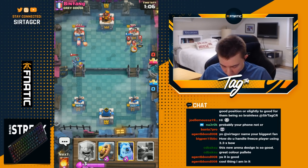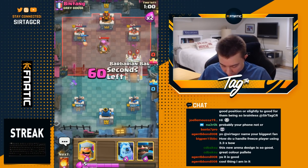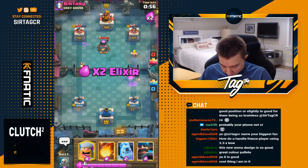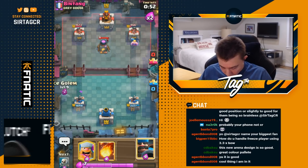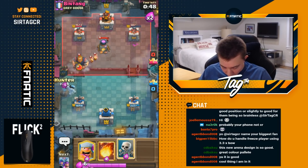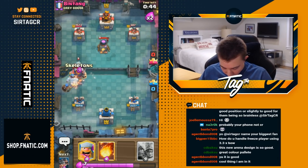He's gonna Mega Minion and then he doesn't Furnace. That's a lot of damage — that's what I'm talking about. Mega Minion provides no counterpush potential at all. The Guards will die, and then I get value with the Barbarian Barrel because he has to defend that. That gets tower damage on him — two hits if he doesn't respond. That's a ton of chip. He most likely will go for a Royal Giant. He does — good prediction for me. I'm gonna go Skeletons now.